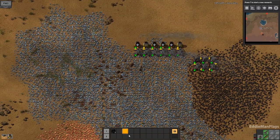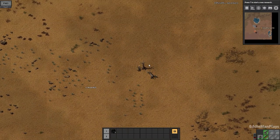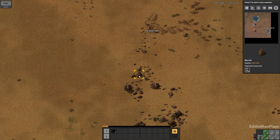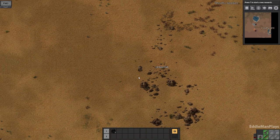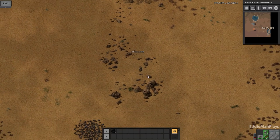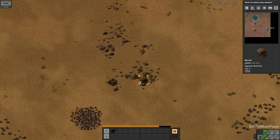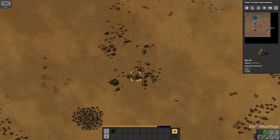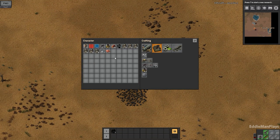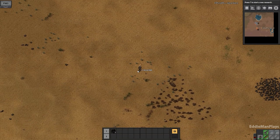How are we doing on stone? We're running a little low. Let me just gather some of these rocks because we're going to need them anyway. I'll suck up this coal that's right here eventually. Oh, you know, I just realized I could have done deconstruction with the bots — I'm shaking my head at myself here, guys. I'm sitting here mining everything manually.